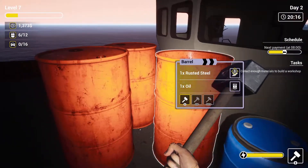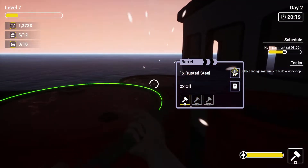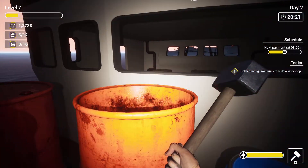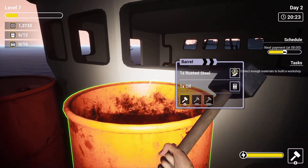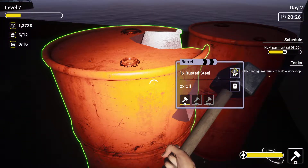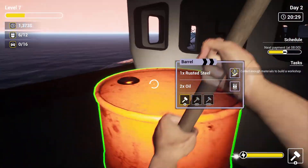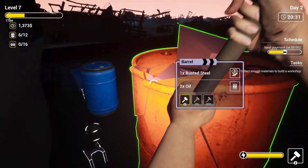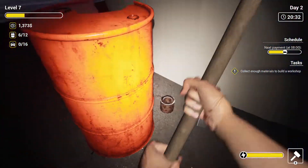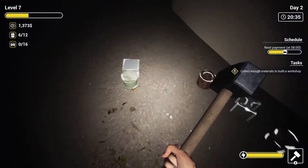Water tank, oil - yes, oil is 11 bucks a piece. We gotta save these materials so we can build our workshop. Let's pick up all this good loot here.